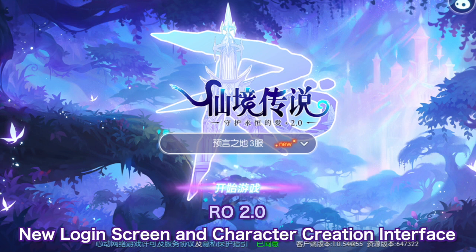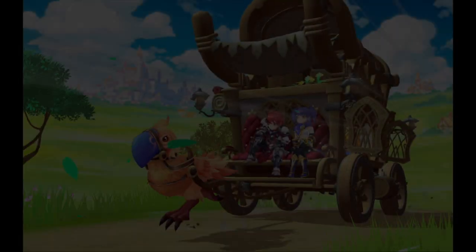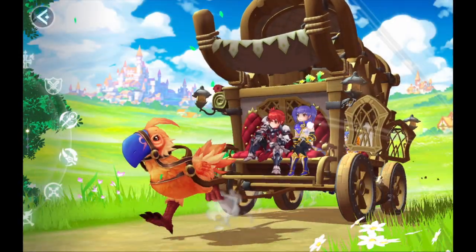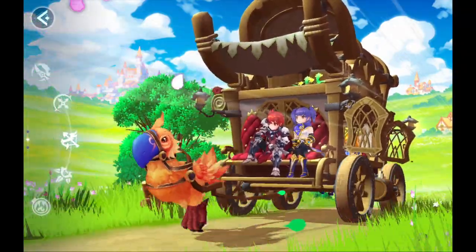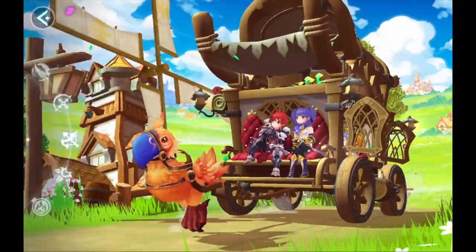First, let's take a look at the new login screen and character creation interface. I really like the new background music as it gives the classic RO music a new flavor. Upon choosing an empty character slot, we are taken to the new character creation interface which features 16 different job classes available riding a carriage drawn by Peko Peko.